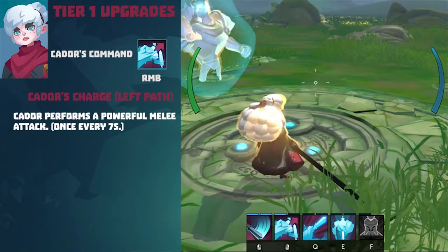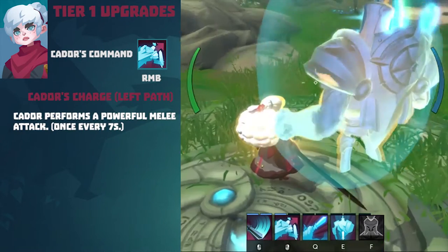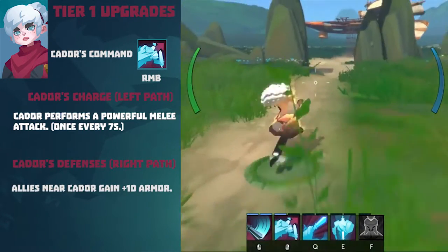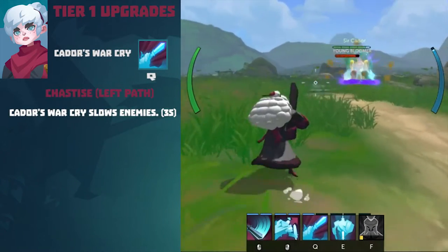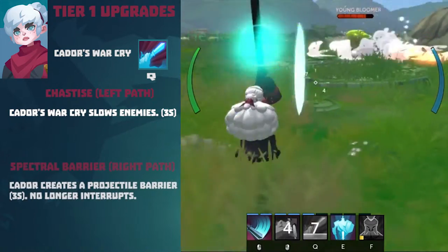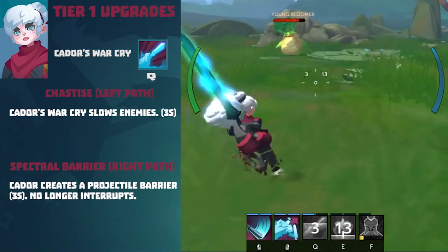Tier 1 upgrade for Kaydor's Command. Kaydor's Charge (Left path): Kaydor performs a powerful melee attack once every 7 seconds. Kaydor's Defense (Right path): allies near Kaydor gain 10% armor. Tier 1 upgrade for Kaydor's War Cry. Chastise (Left path): Kaydor's War Cry slows enemies for 3 seconds. Spectral Barrier (Right path): Kaydor creates a projectile barrier for 3 seconds, but no longer interrupts.